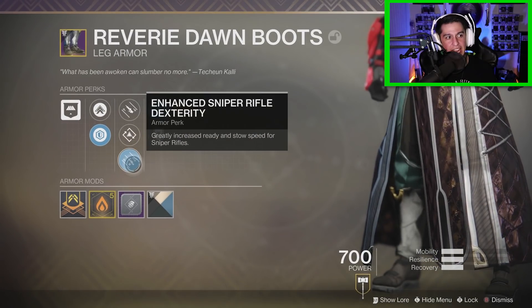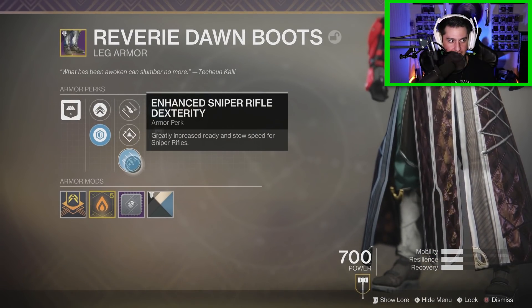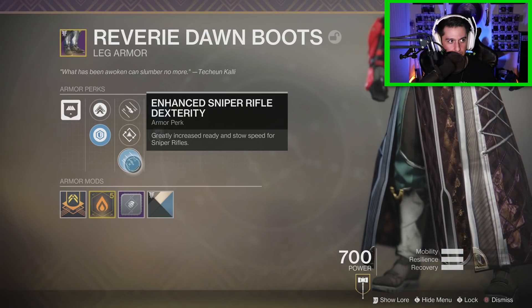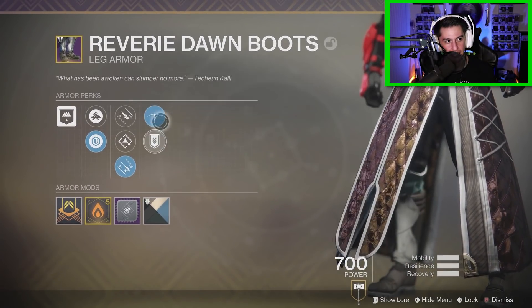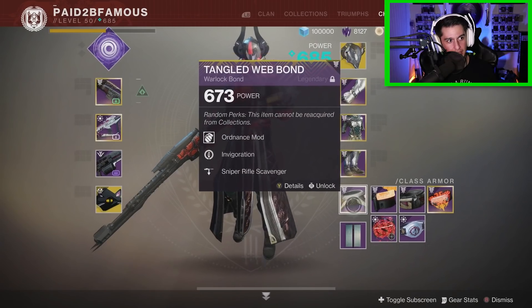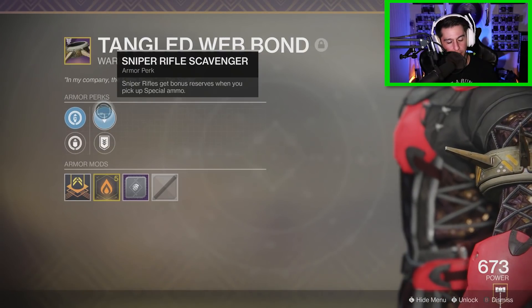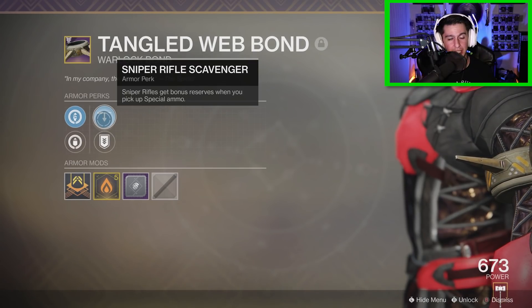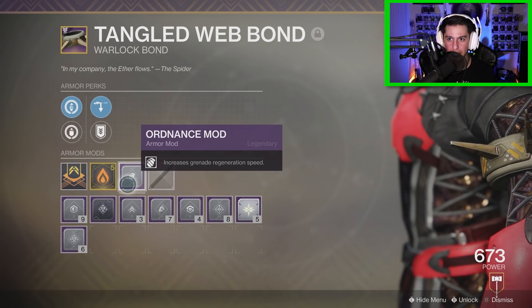On the boots I've got Enhanced Sniper Rifle Dexterity, which greatly increases ready and stow speed for sniper rifles, and another ordnance mod for grenades. Then last but not least, on my class item I have another Scavenger perk for the sniper, so now when I run over a special brick I pick up three shots — not one, not two, yes three shots — and I've also got a grenade mod on this.